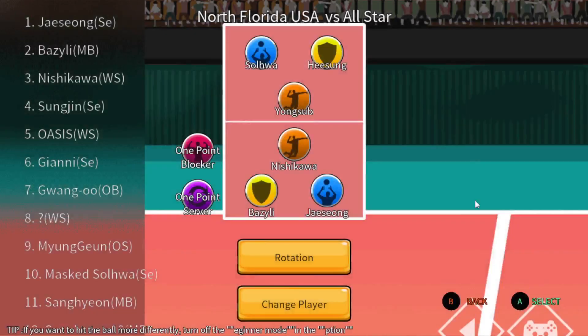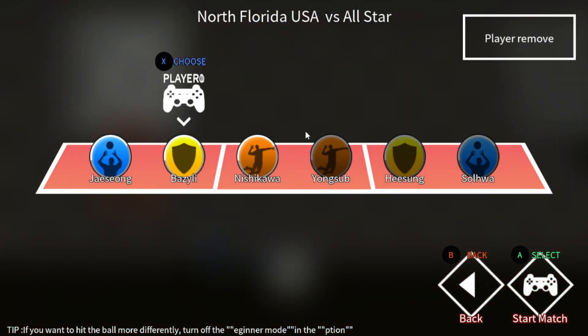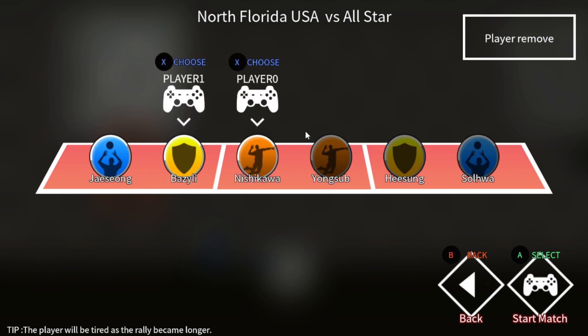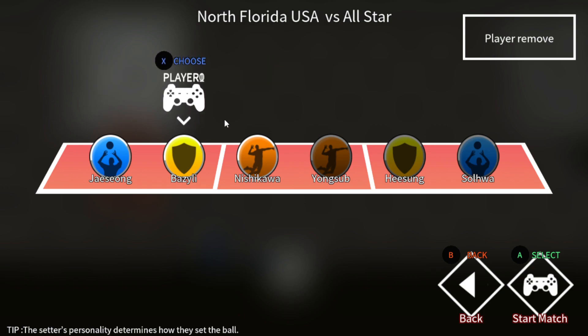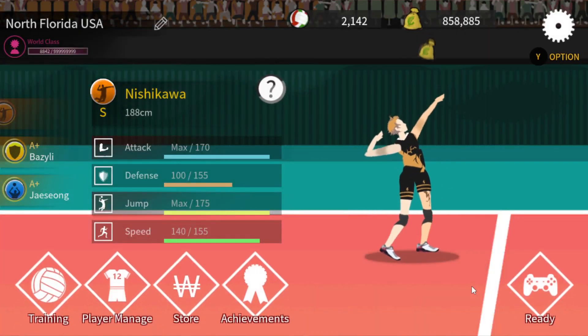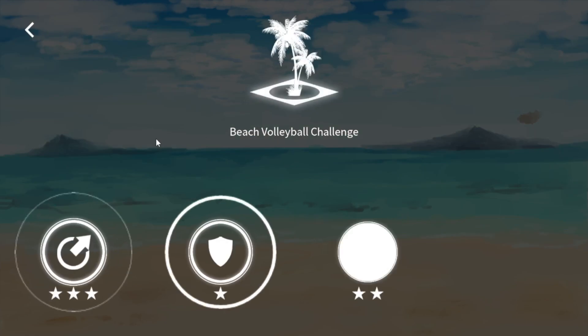You can even do story mode stages together. Let's say stage 19 — I'm just going to show you how to do it. Same deal: player select, choose which player. You can have a setter, a spiker, or a mixed style setter. Have both hitters play. They choose their players. One interesting thing I found out is you can call a timeout and reset who's playing, so you can even move players around.